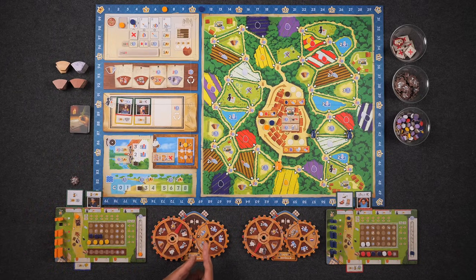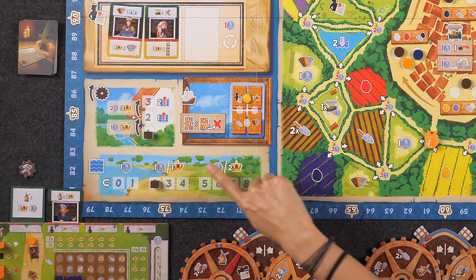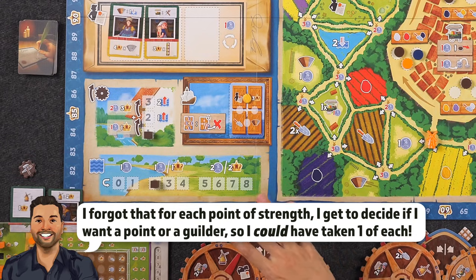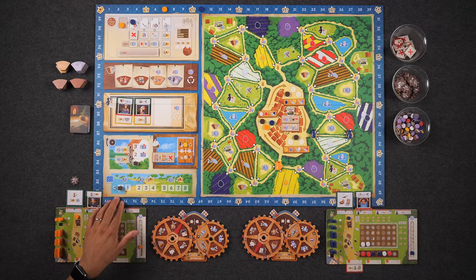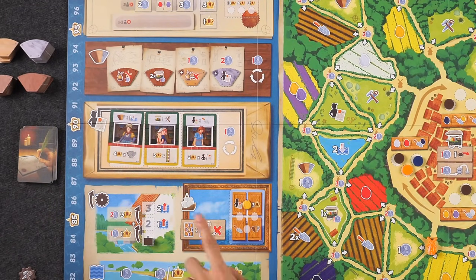The other action is lowering the water level — first time we're seeing this. Naveen looks at the threshold the cube is on and decides: guilders or points? I definitely need guilders. So I get one guilder times two — the strength of the action — and I lower the water by that same amount of two. We refill: two points per helper or contract, and anytime you take a helper or contract you can plant.